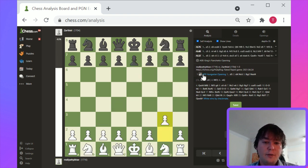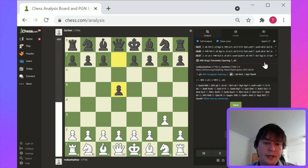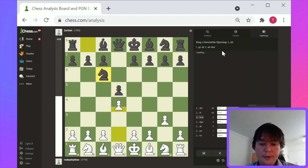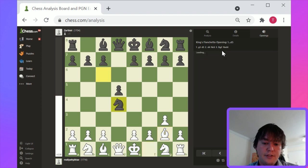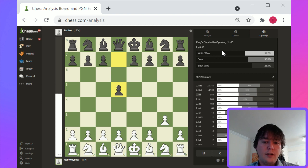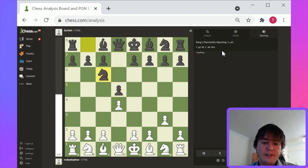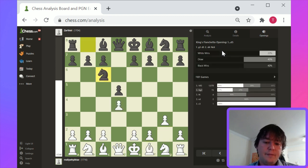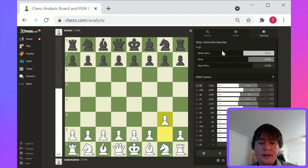Let's take a look at g3 as a general opening, because this is what white played here. White plays a consistent line, Bishop g2, and then Knight takes d4 takes us out of the opening book. But let's learn this — it's called the King's Fianchetto opening. The response is 1...d5.